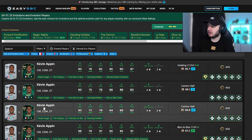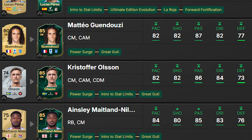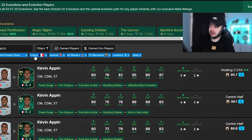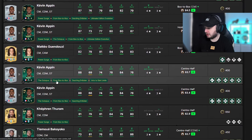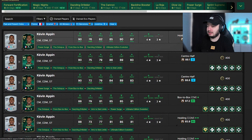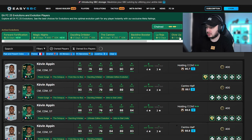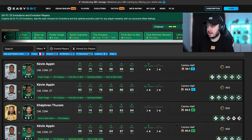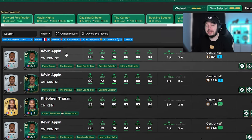I already created a filter and there's also an option for past and present clubs, which is very nice - it includes all players that once played for clubs like Arsenal. I put in French players from either Arsenal, Monaco, Barcelona, or Juventus - if they played for any of those teams and are French, they show up. He is the only one that really shows up at the top; scrolling further we also have Gueudouzi and Thuram, but Thuram has an SBC so that feels like a waste. Using 'only selected' with those filters, he comes out on top by far.